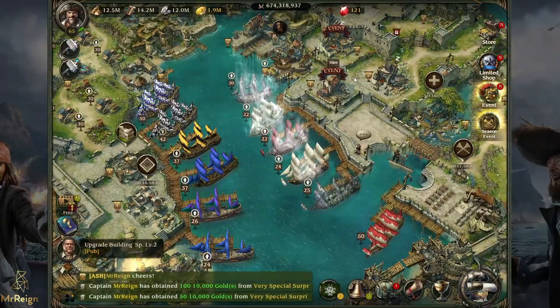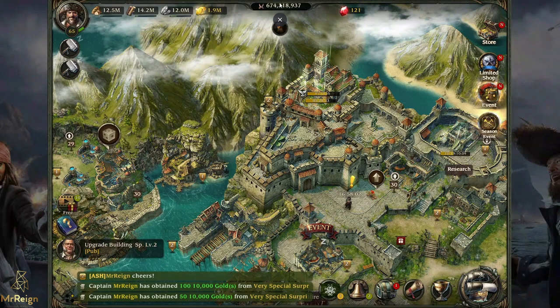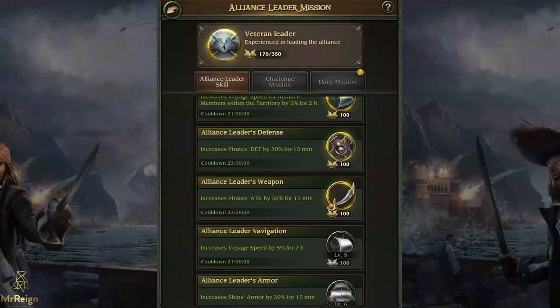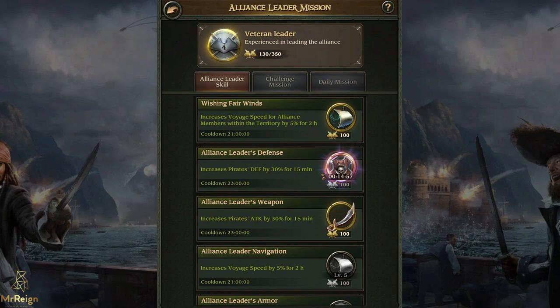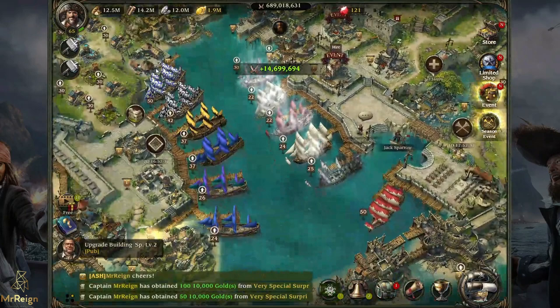I'll catch you in about 12 hours' time - for you it'll probably be a couple of seconds. One quick note: at the moment that's the most powerful I've ever been at 674, because I've done my buffs on the treasures, done my buffs over here, and as alliance leader I can do alliance defense and attack. I think I'm going to go for speed - five percent for two hours - not a massive amount.